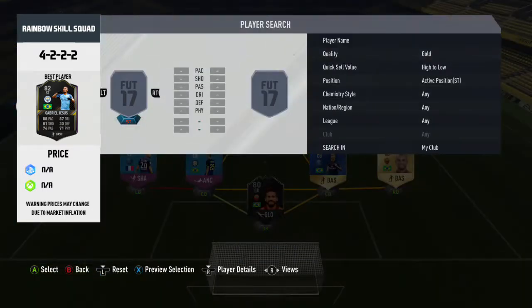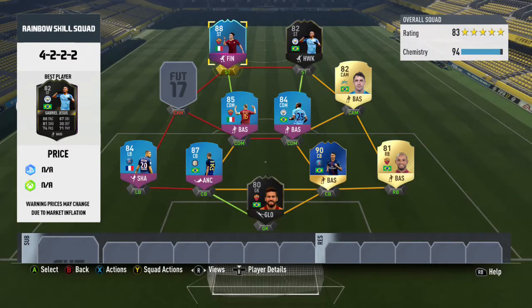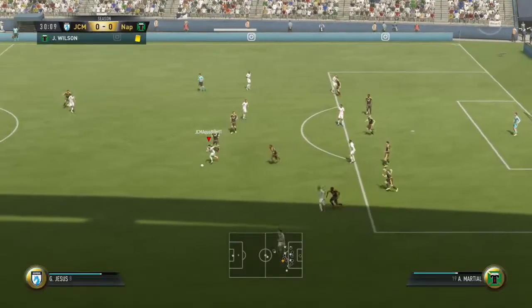In the CAM position, I went with Giuliano's normal card. As you know, I've already reviewed his Team of the Season card, but in order to get these players I had to sell it. But now I've actually managed to get enough coins to swap that card for his Team of the Group Stage card, because I didn't realize it's only 20,000 coins.